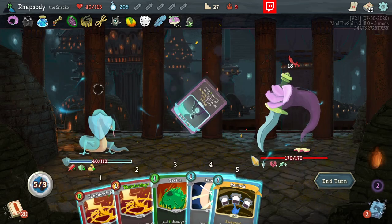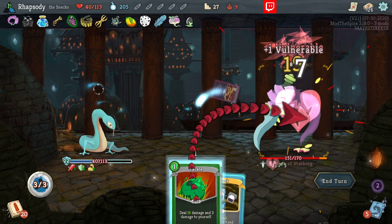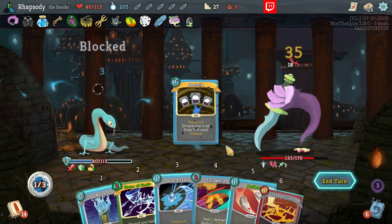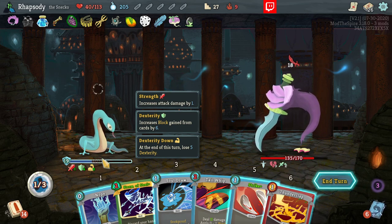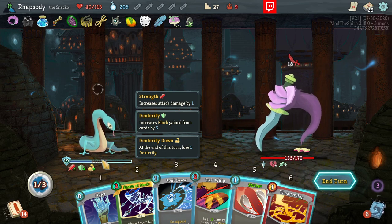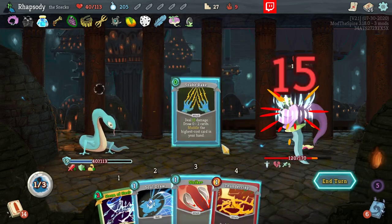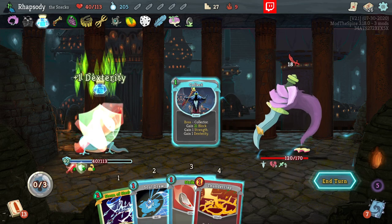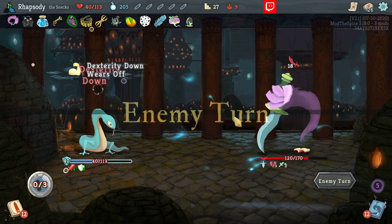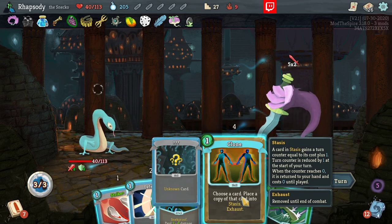I'm going to Heat Shield this — 11 block for us right now. Is there anything else I can do here for value? I'm going to get rid of the Tail Whip if nothing else. Snake Rake — our weigh-ins were collected that we got to play. Nice. Really would have preferred to probably have that next turn, but okay.